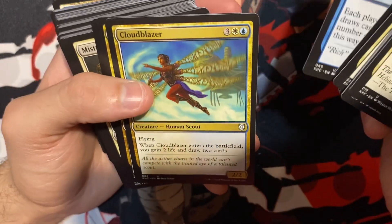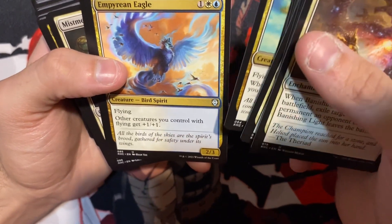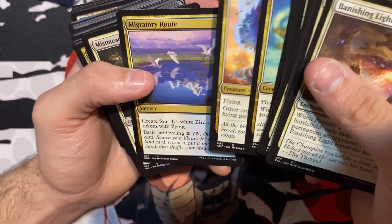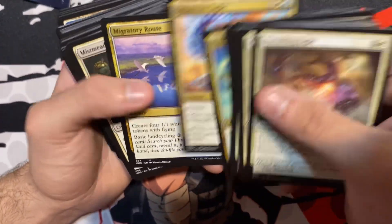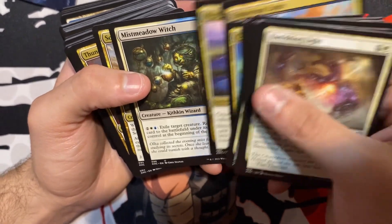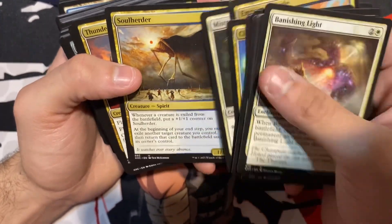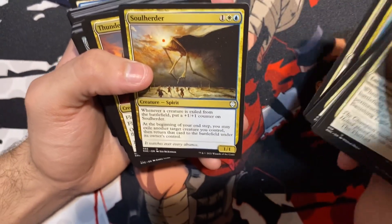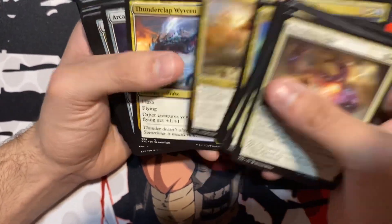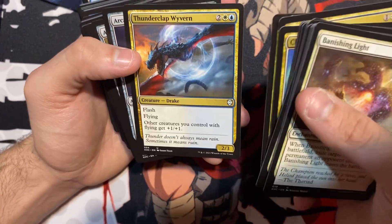Windfall. Cloud Blazer. Infant Eagle — that's a pretty nice one. Migratory Route — not bad. Mist Metal Witch — nice sort of card there. Soul Herder — I was just looking at this card on Facebook. Oh my god, this card is so nice, people! Thunder Clap Wyvern — he gonna clap them cheeks.